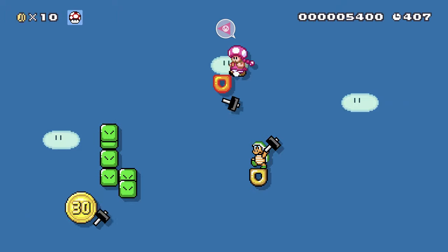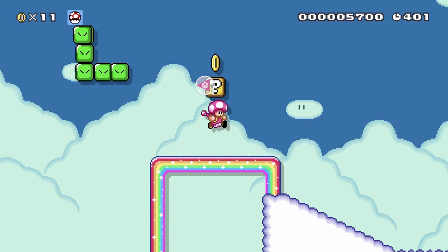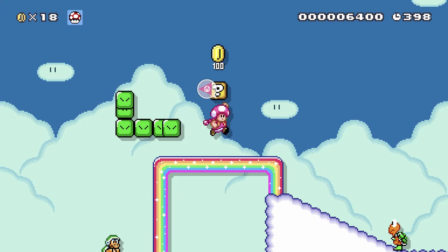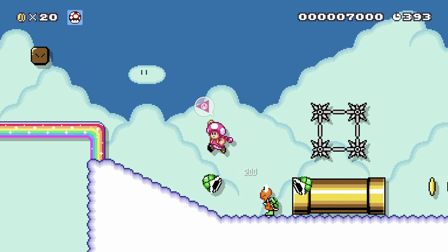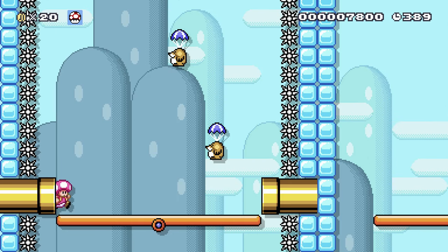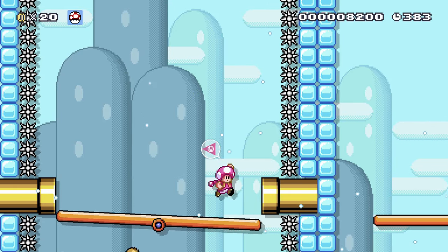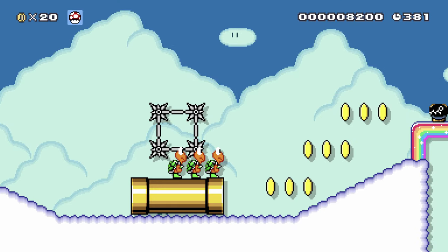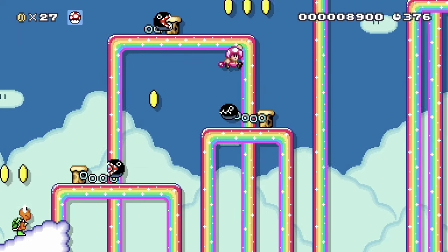We just want to stay on the snake block and hopefully not get hit by the hammers. There we go — that went well. That's just coins. Snake block finishes there. There are some spikes so we want to be careful not to touch those. Can we go in the pipe? We can. This looks scary. So that's all that was. We've got a chain chomp here — that's not good. Chain chomps are scary.